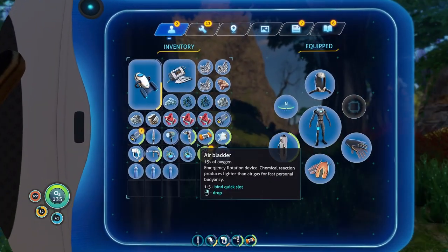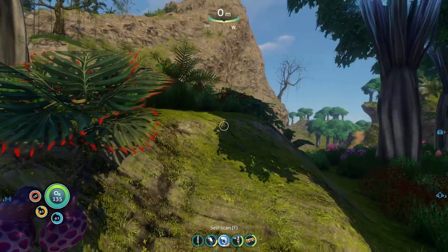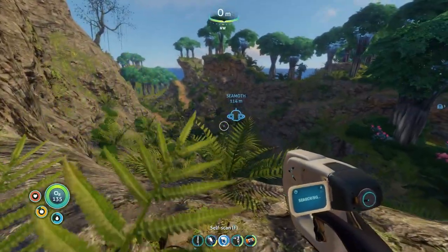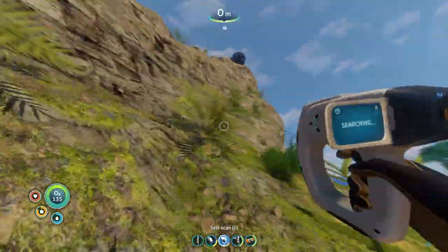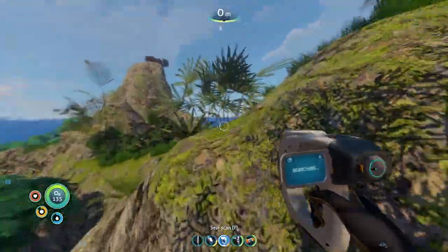I can pick up speckled rattler — alien flora sample. Okay, I'm just gonna drop this for now, because I feel like carrying around a massive amount of mushrooms isn't gonna do me too much. Okay, there seem to be different biomes on this island — once you go up in elevation, the trees become more sparse, as is the case for real mountains.